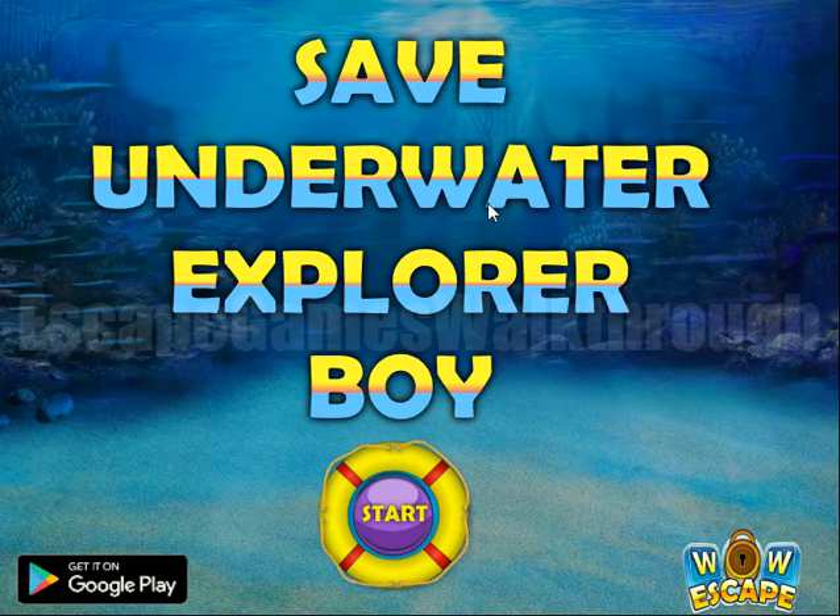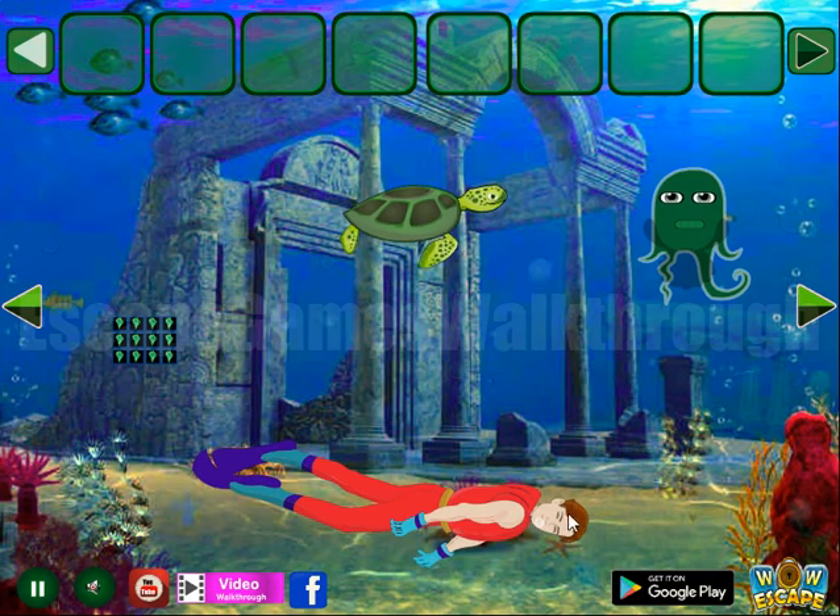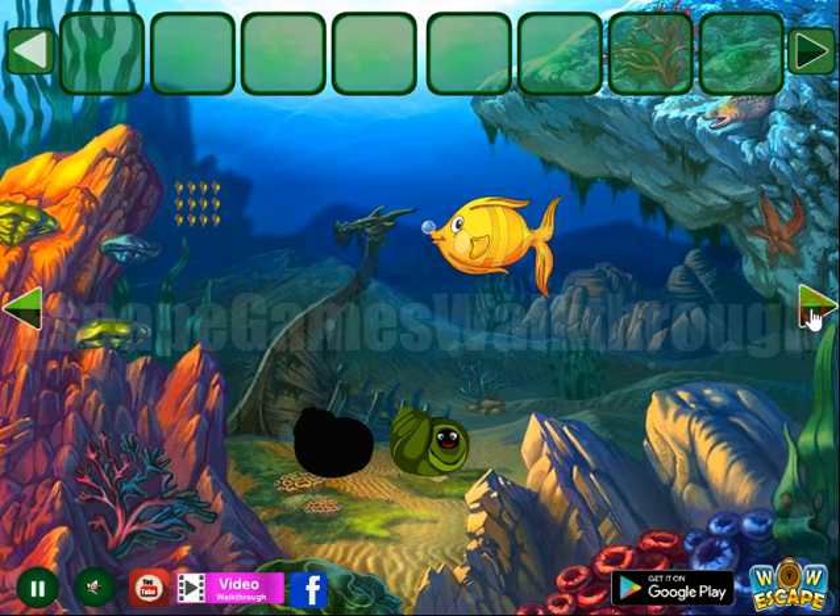We are playing Save Underwater Explorer Boy by Waboscape. Let's start. Here's a fainted boy, and let's walk around to find hints and items.